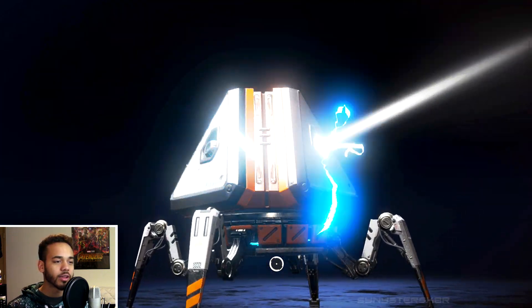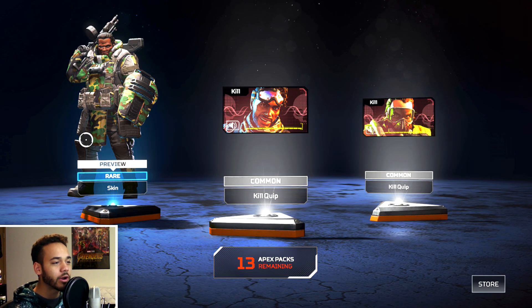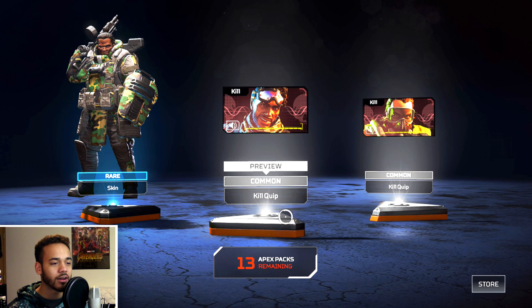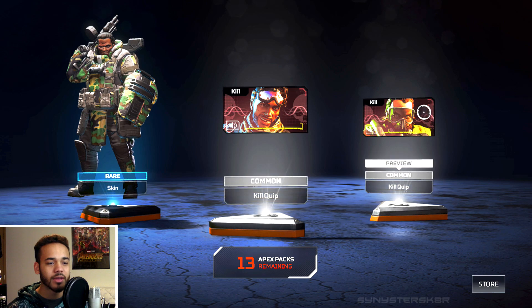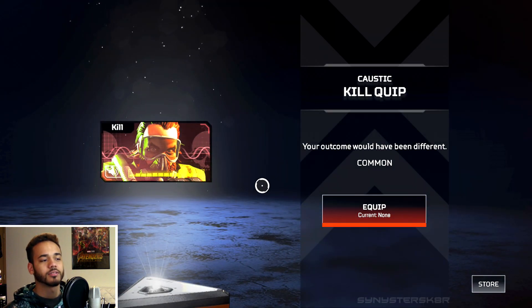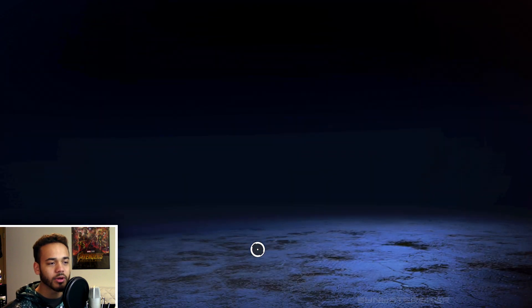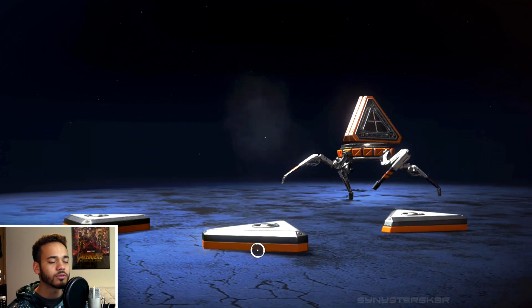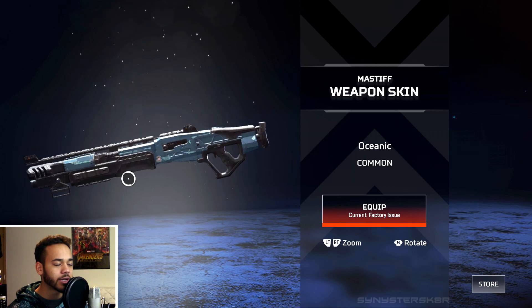Opening another one — the drone animation pops off again. We got one blue: a rare skin for Gibraltar called Woodland Warfare, looking pretty nice. And a common kill quip — you know, a little voice line. 'I'll be nice — you weren't too bad there, I said it, you're welcome.' Keep on opening these — looks like one rare and a couple of commons. We got a common weapon skin called Oceanic, very common looking.